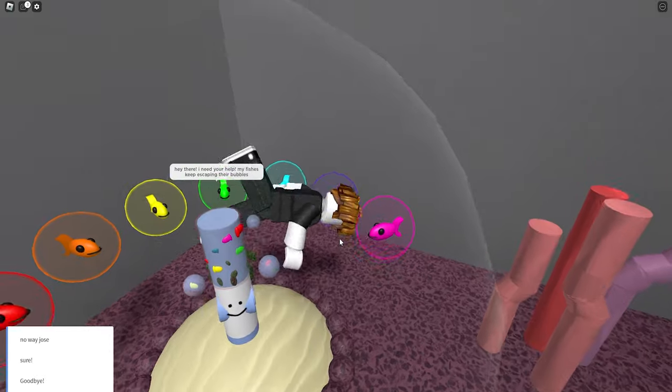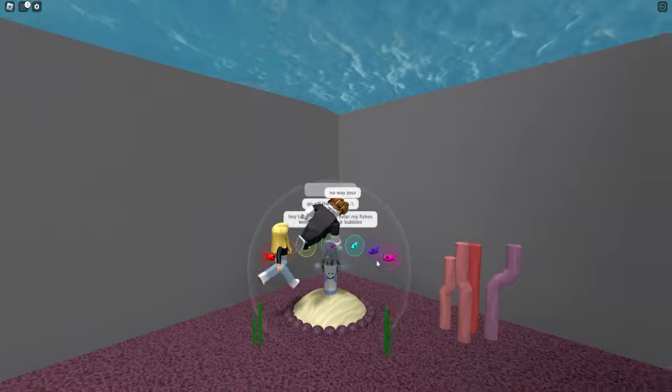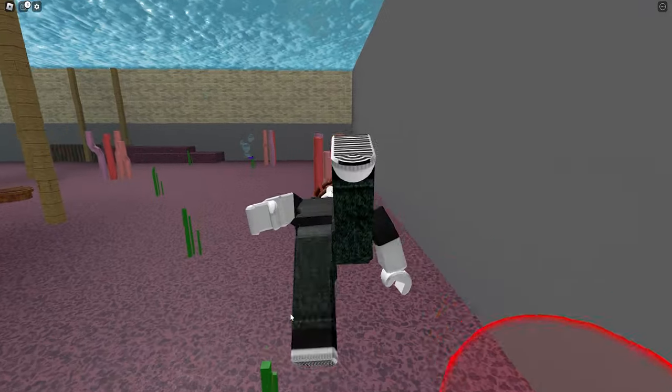Hey there, I need your help! My fishes keep escaping their bubbles! I guess they think I'm being rude. I keep floating up. This is very annoying. Now what do I gotta do? Just grab all the fish.